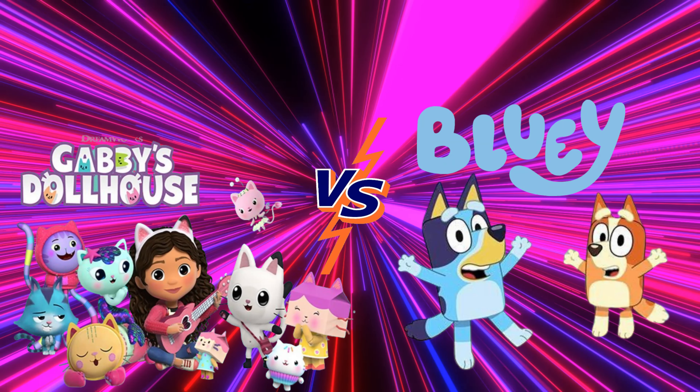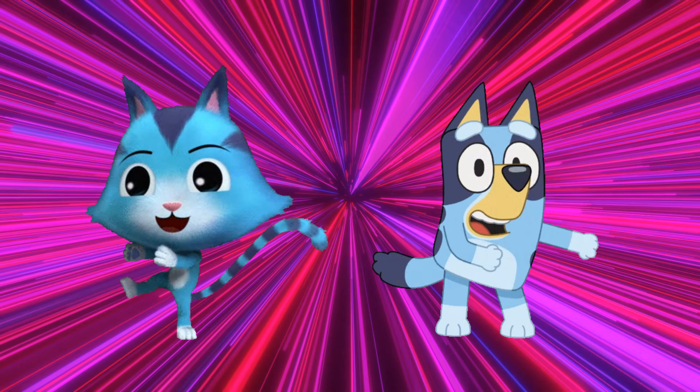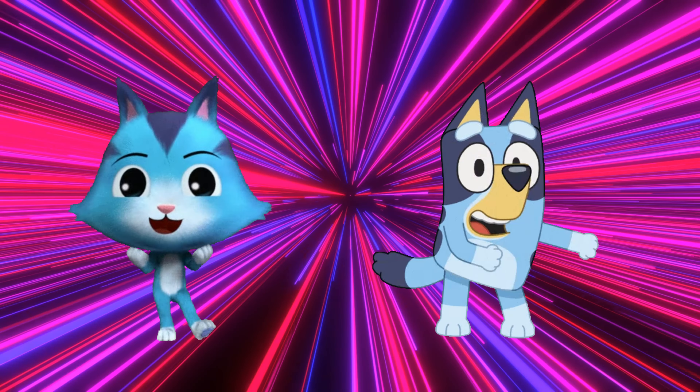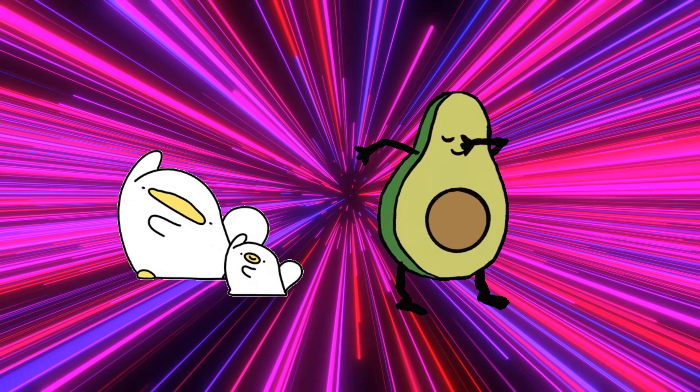Welcome to the Gabby's Dollhouse vs. Bluey Dance Battle. Here's how to play: dance with the team that you want to win, and then do the yoga pose to reveal who won that round. Okay guys, let's have some fun. Good luck.